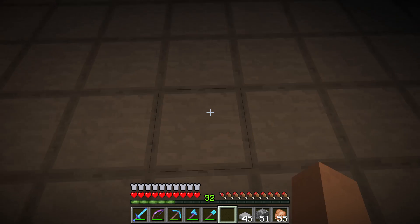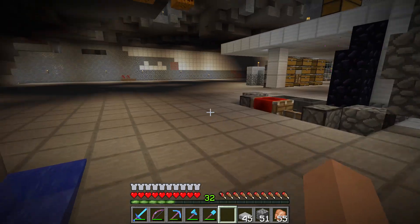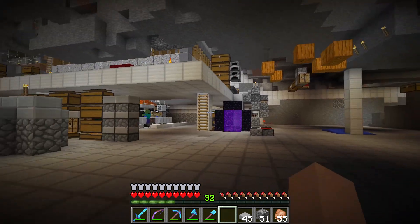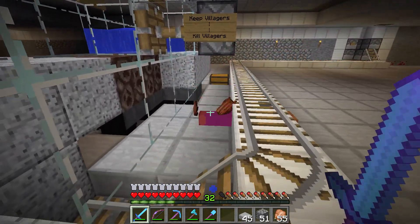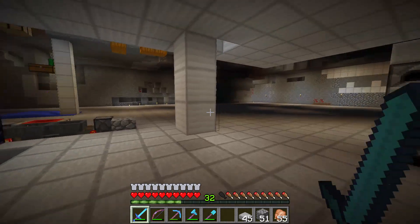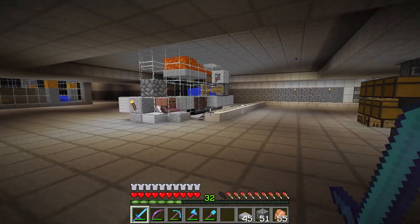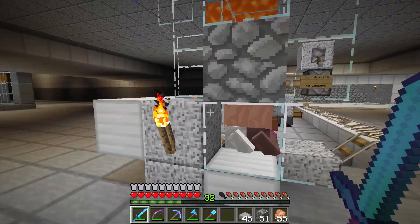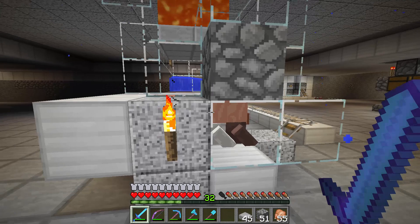I've been digging this place out like mad because I've got new plans. I have plans now. My villagers — don't touch them, we need them. Villager trading is a big part of the plan. I'm going to focus on villager trading and build farms specifically made for trading. If they trade for it, I'll try to automate it so we can have lots of emeralds and trade for whatever gear we need.